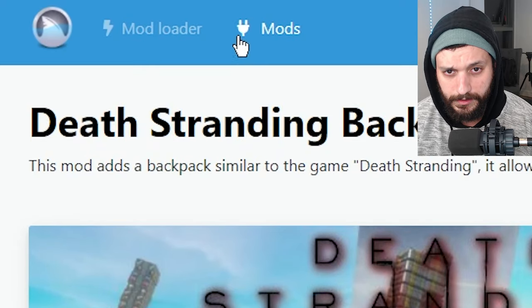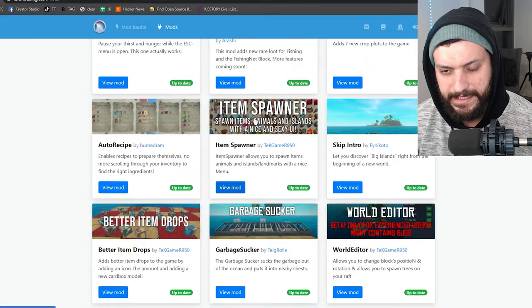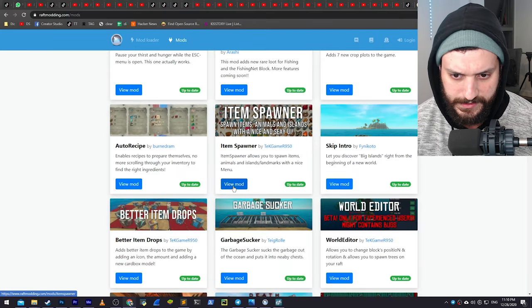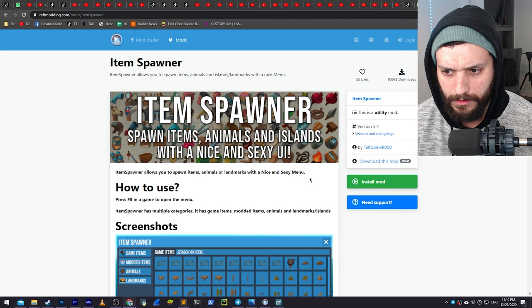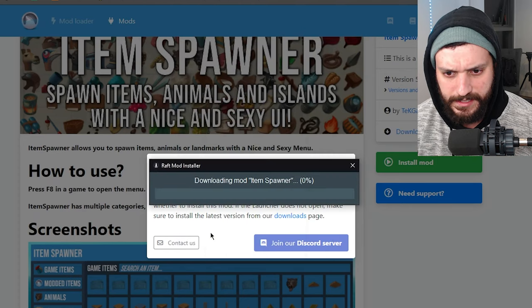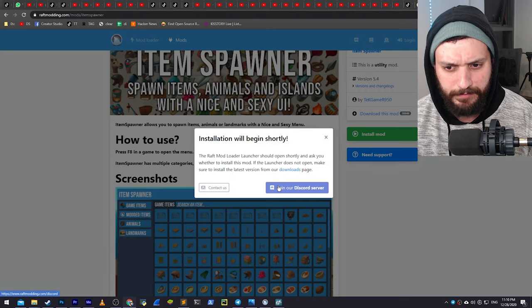Let's install our first mod. We are going here — you can go to the mod directory. Let's say I want this: the Item Spawner. This is like my favorite because it's items. So I do 'View Mod', and then 'Install Mod'. You click here, Open, no problems, yes, install it. Very easy — it used to be harder. You used to need to drop the file inside the directory, but now you don't even need to do that. Press OK.